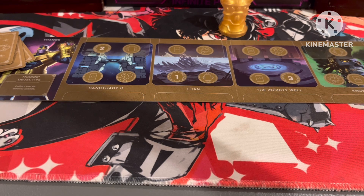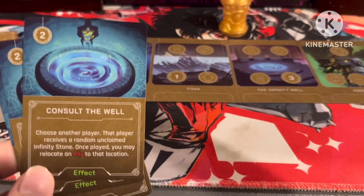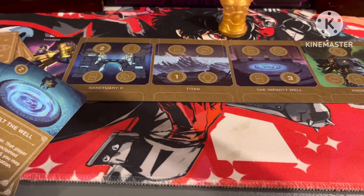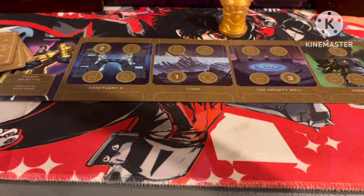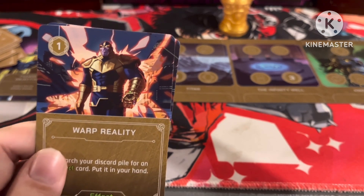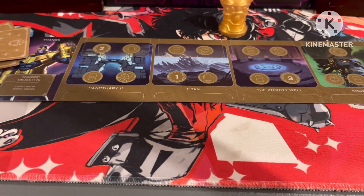Then we get four copies of Consulting the Well, with a great image of Thanos at the Well. Choose another player; that player receives a random unclaimed Infinity Stone; once played, you may relocate an ally to that location. You need to have an ally on your board to relocate. Getting four copies makes this your number-one way of getting an Infinity Stone into the game. And we get two copies of Warp Reality: search your discard pile for an effect and put it into your hand — a great way to get Consulting the Well back so you can reuse it.